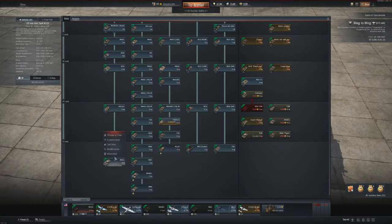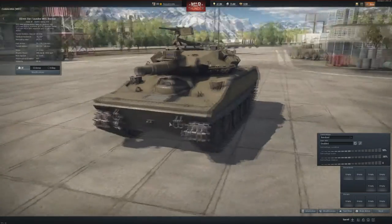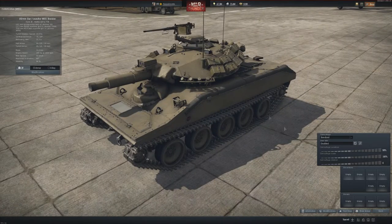We have the M551 Sheridan. Let's have a look at it. It has a 152mm gun and also a .50 cal, but it doesn't work vertically at the moment — it just works horizontally.